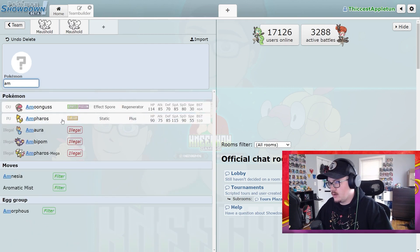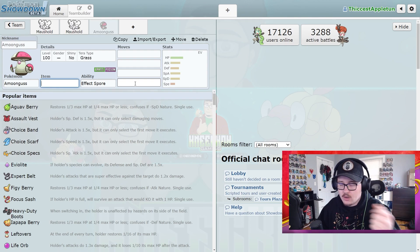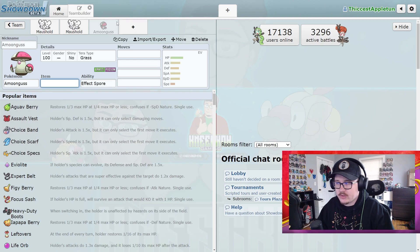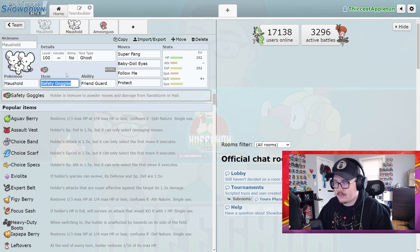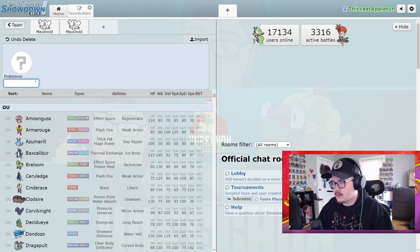Amoonguss is just the Amoonguss counter — you sit out in front of it, you Follow Me a bunch, and it can't use Spore anymore. What does Amoonguss do if it can't Spore? Absolutely nothing. Safety Goggles Maushold really just shuts Amoonguss down completely.